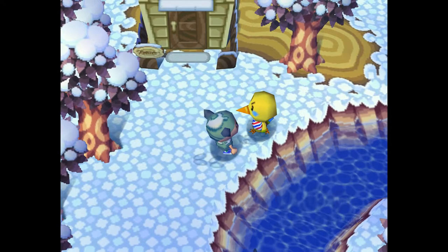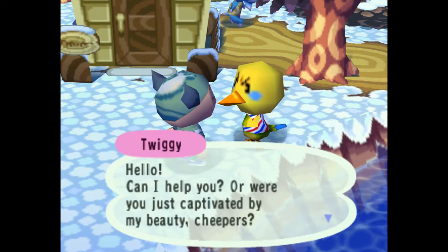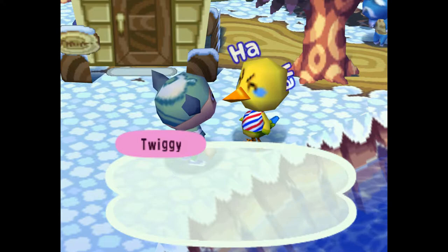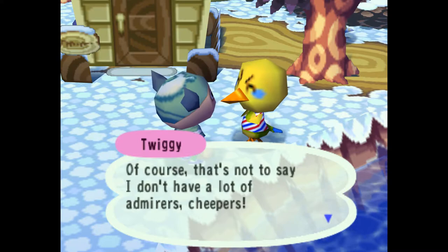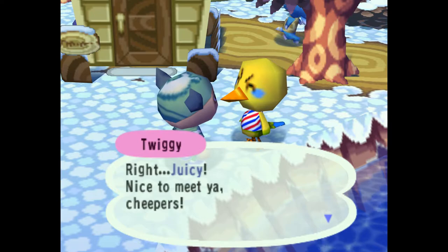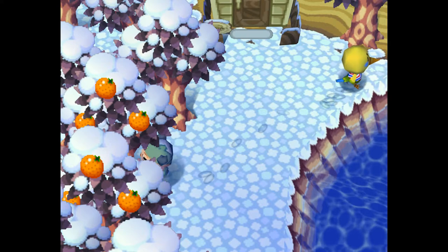He looks angry. This chick - Twiggy. Twiggy: 'Hello. Can I help you? Or were you just captivated by my beauty, Jeepers? It's okay, I'm just teasing you. That's not to say I don't have a lot of admirers, Jeepers. Anyway, I'm Twiggy - who are you? Juicy. Nice to meet you, Jeepers.' So those two are a little friendlier. I think Sven is my favorite so far.